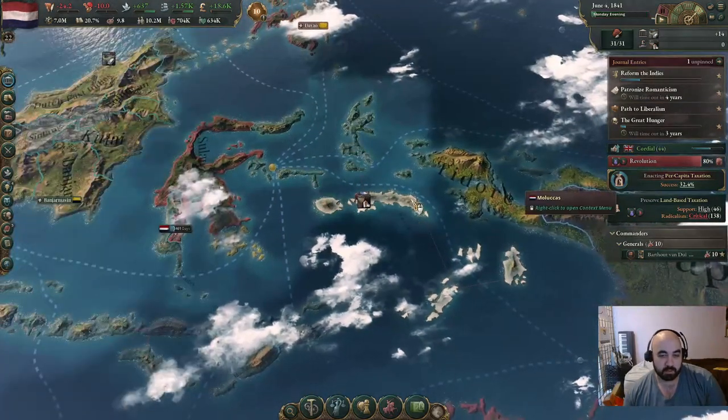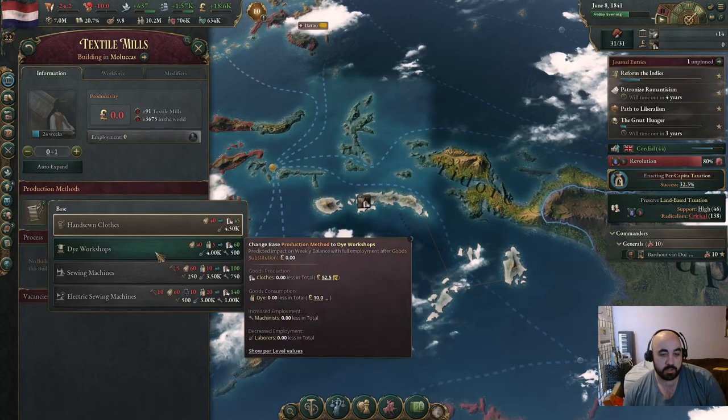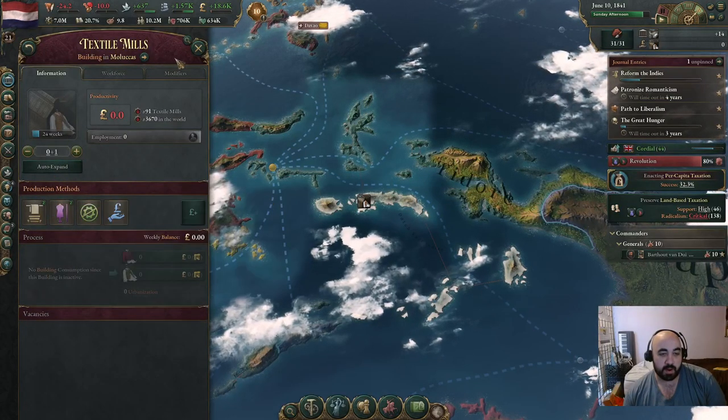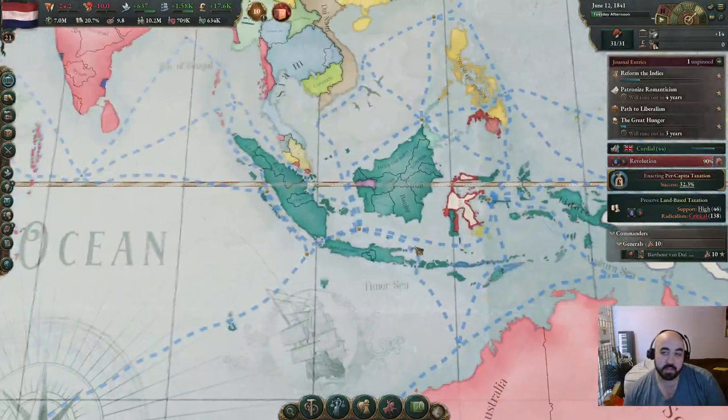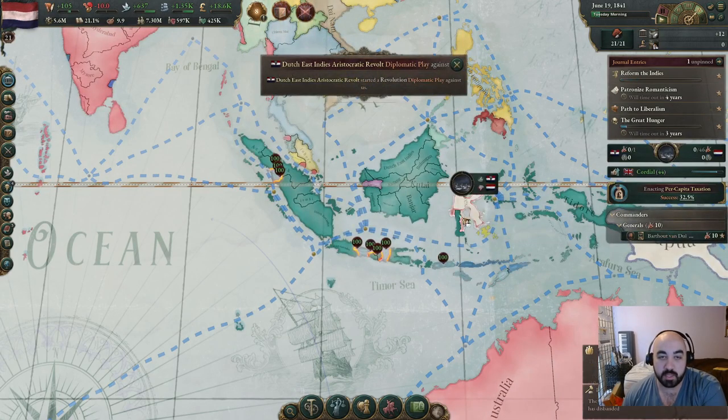That was kind of close. We could probably also put it on auto-expand, but we do want to swap up to the dye workshops and craftsmen immediately, because they're better production methods. Then we will handle that sort of stuff with importing and exporting.